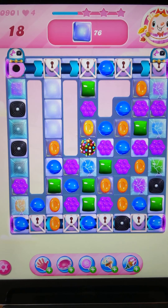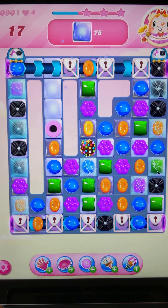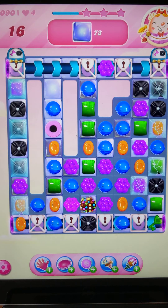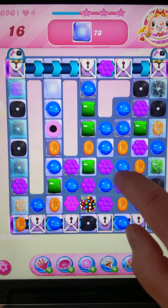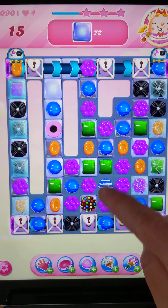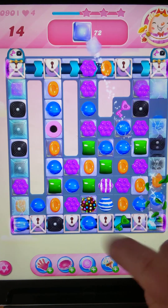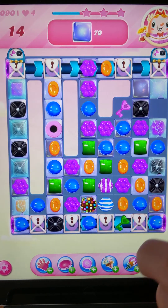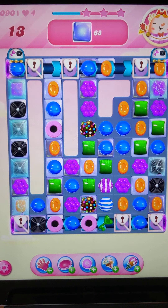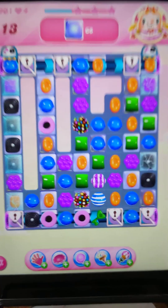I'm going to save the color bomb and see which color key comes down next, so I'll swipe these two. I can get a sideways striped candy with the blues, so I'll do that. I'm going to swipe down the purple — I've got a striped candy next to a color bomb. I'm going to swipe this purple one to release another booster. Then I'll swipe the green and the orange so that the color bomb drops next to this color bomb.